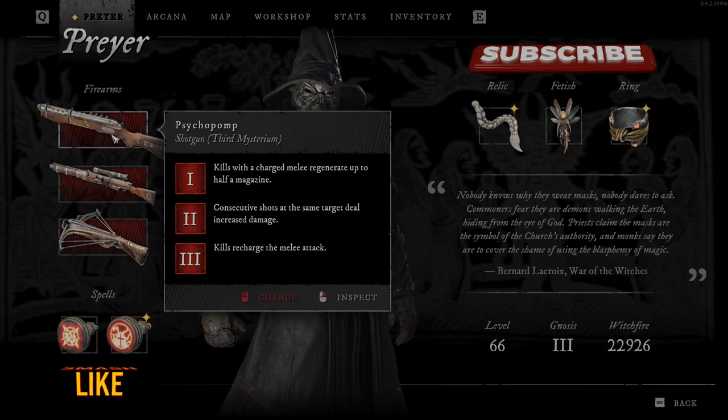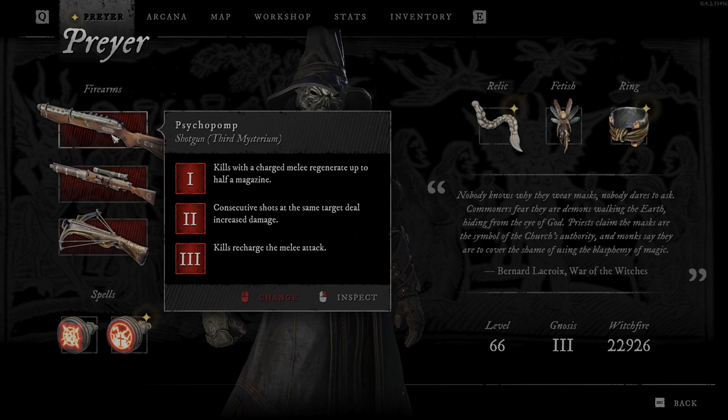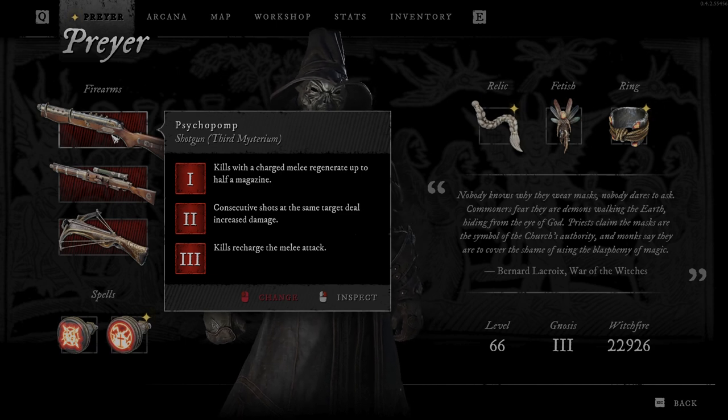So when you first upgrade the weapon, you will get kills with the charged melee and regenerate up to half a magazine. So if you get kills with the melee attacks when it's charged, you can reload up to half the magazine — so if there are 10 bullets inside, you can reload up to 5. And it's not going to be reloaded, but it's going to be regenerated. It works the same as the Rotweaver gun, so it's regenerating bullets.